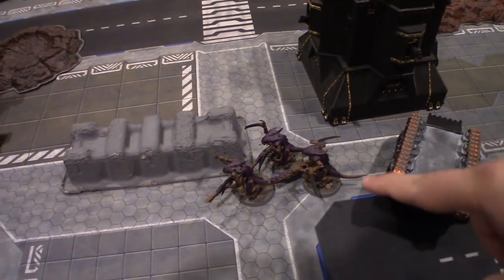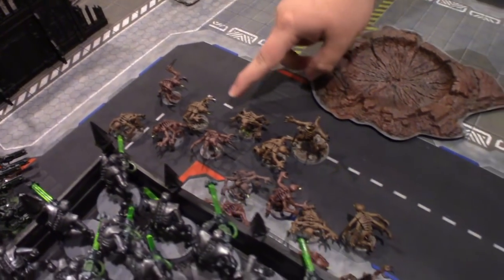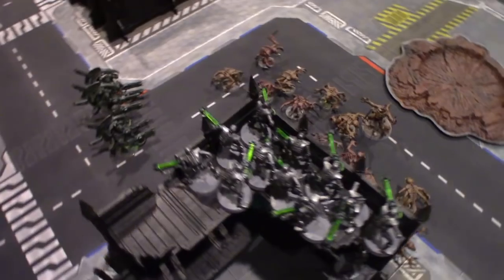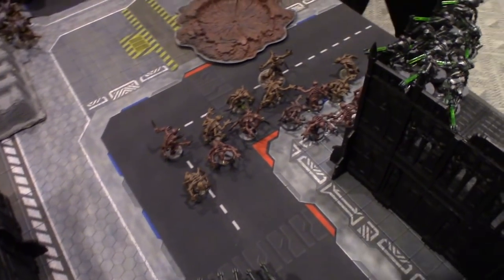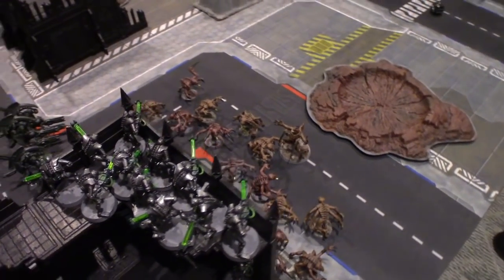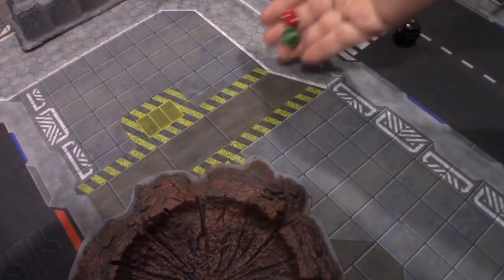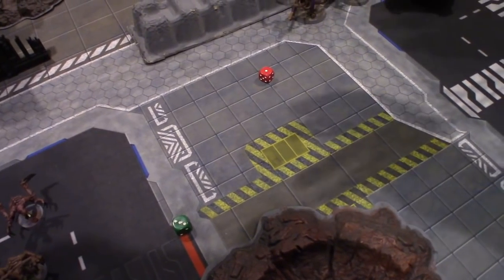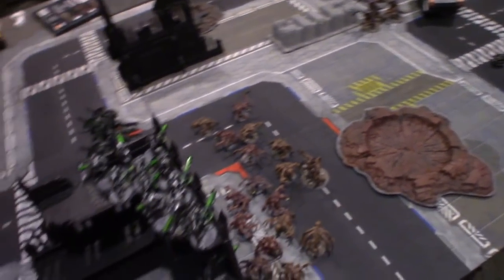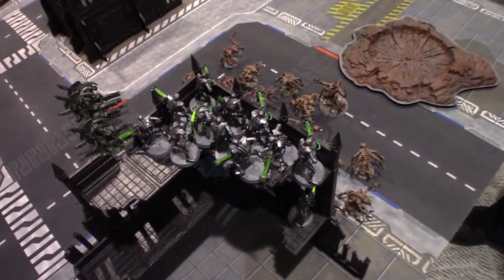Turn three for the Tyranids. Advanced them up, getting a nice movement of twelve. These guys finally got a six on their advancement, so they flew up the board. The Broodlord is right behind them, ready to do all sorts of lovely charges. On to the Psychic phase — once again, Catalyst onto the Genestealers. Once again, I failed to get Catalyst. Benefit for you, since I forgot to do my Will Be Done. So that's going to go off. Now it's on to Shooting.